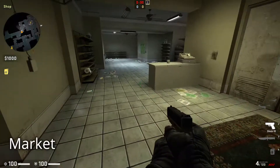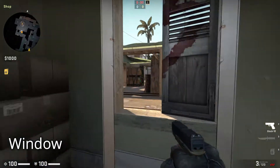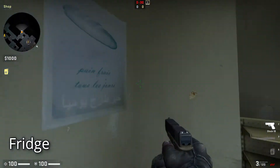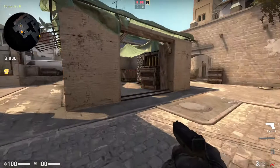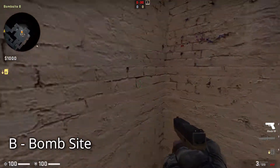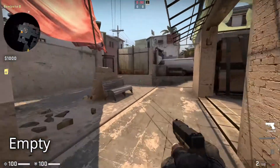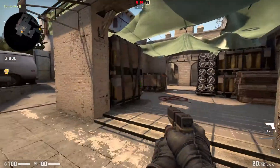This place is known as the Market. This is the Window, and it overlooks the B bomb site. This place over here is known as the Fridge. This is the Door. And this is the B bomb site. This first pillar towards the Market is known as the Empty. This is the Bench — and these boxes are known as the Boost Boxes.